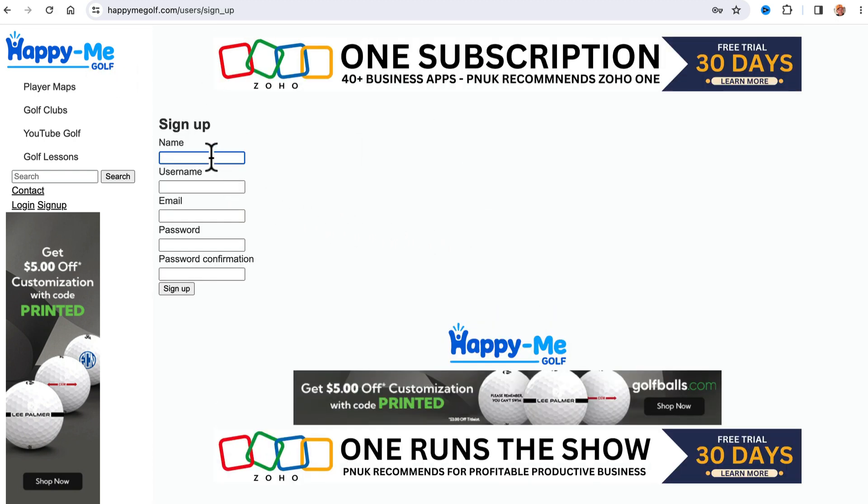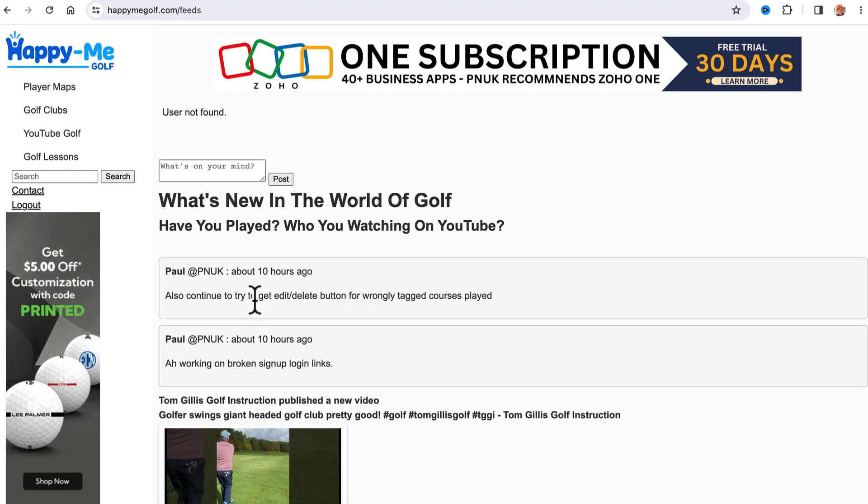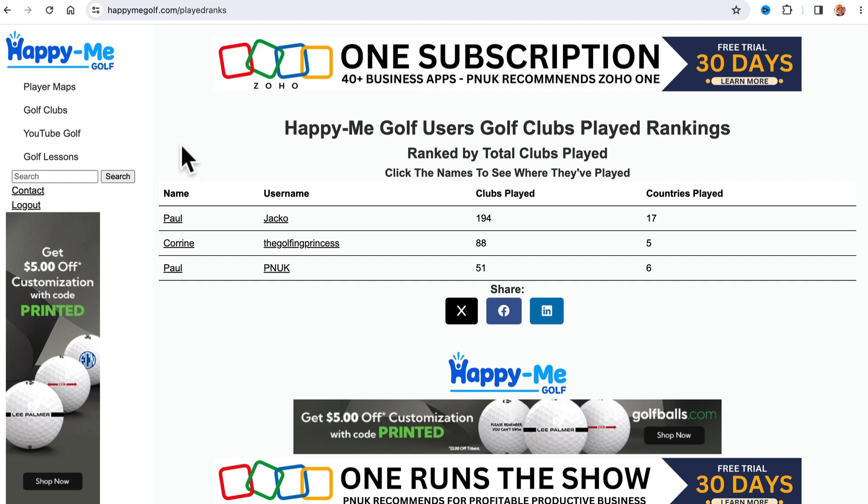Sign up for happymeagolf.com, put in your name, username, and email. This is just so it can remember who you are, so that when you put more pins or you play more courses, you will be remembered. It will sign you up and log you in, and you won't be yet on the played maps.